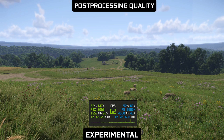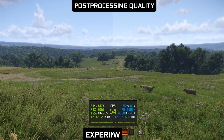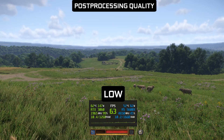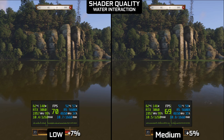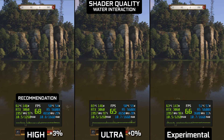Here you can see a little bit better the differences between low and experimental. Shader quality seems to influence a few various effects. For example, here you can see that screen space reflections on low lack the water effect that the medium setting has. Interestingly, that effect does not scale or change beyond that.